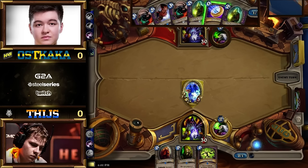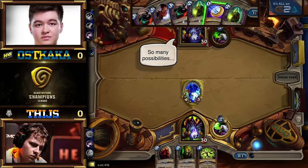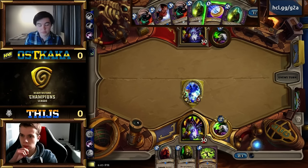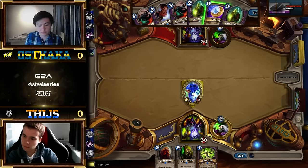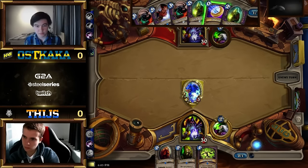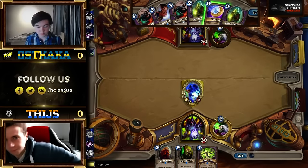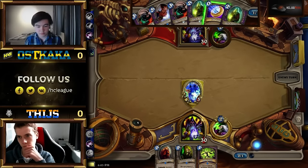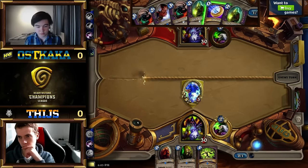It looks like both players are playing Zoolock. The deck is getting more and more popular among pro players because it's so stable — it curves out normally at five with Doomguards and Loth potentially. The best parts about the deck are the ability to trade up or burst because you run cards like double Power Overwhelming, double Dark Peddler — which can give you Power Overwhelming, Abusive Sergeants, Argus. You always have the board due to cards like Egg and Implosion. Really strong deck that can just steamroll.